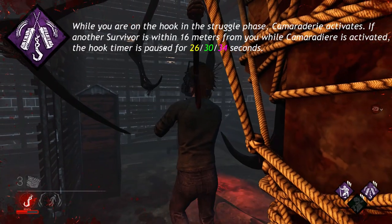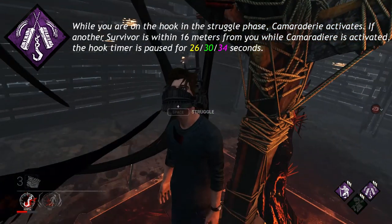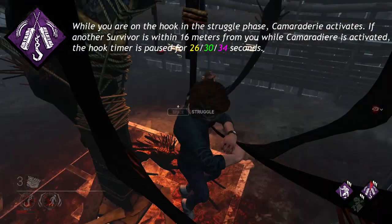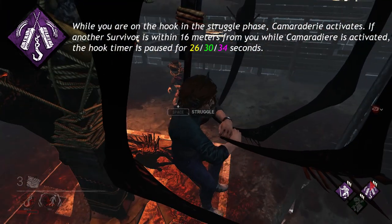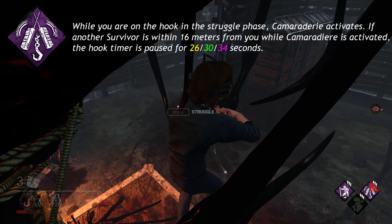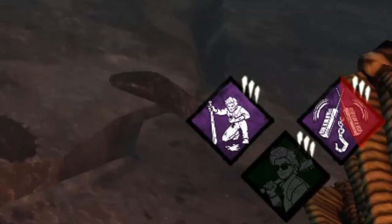While you are on the hook in the struggle phase, Camaraderie activates. If another survivor is within 16 meters from you while Camaraderie is activated, the hook timer is paused for 26, 30, or 34 seconds. You can tell this perk is active by looking at your perks in the bottom right corner and it will have that timer effect on it.